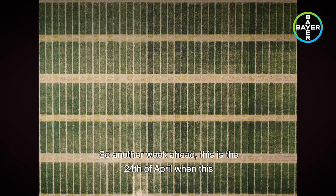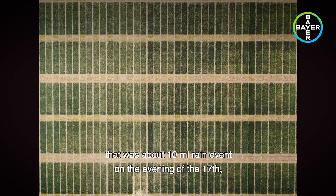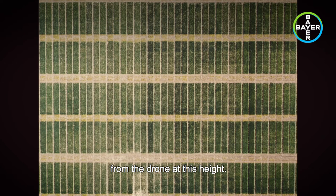Another week ahead — this image was taken on the 24th of April. By this point there had been some rain at the site, about a 10mm rain event on the evening of the 17th just after the previous photo was taken. What was noticeable again here is that Skyscraper towards the middle, and particularly Graham, were definitely filling in the ground with good leaf cover and good growth. The yellow rust infections in some of these varieties were still not noticeable from the drone at this height.